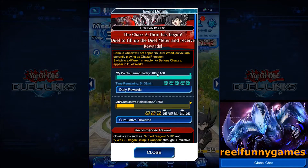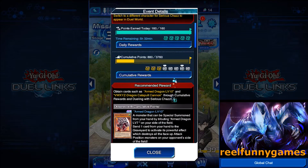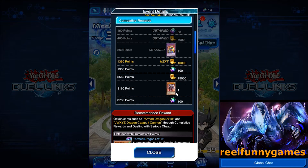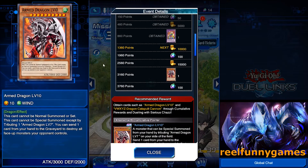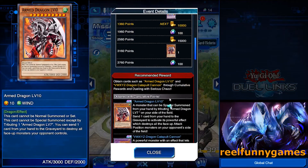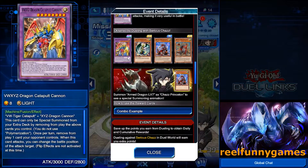So we'll start with the Chazz event. You've got your daily rewards which aren't too bad — got some gems and whatnot. Cumulative rewards: not bad, you get one of the level 10s, but with the deck I have for farming Chazz, pretty easy to get anyway. 100 gem rewards — the rewards are slowly getting better. He's got the VWXYZ Dragon Catapult Cannon card.